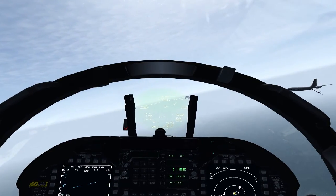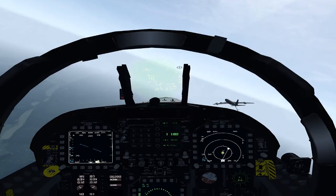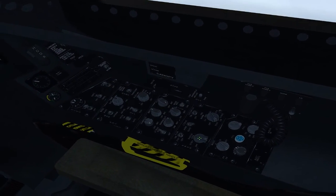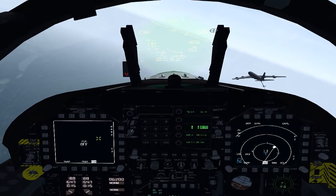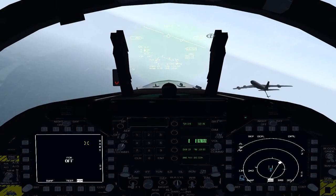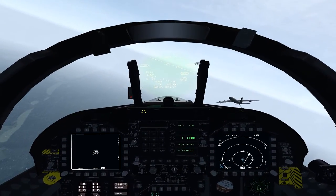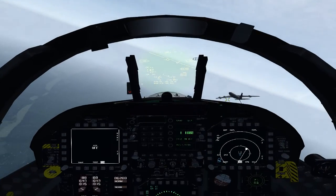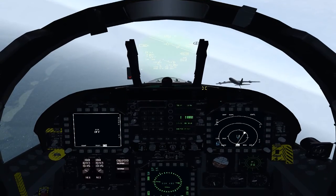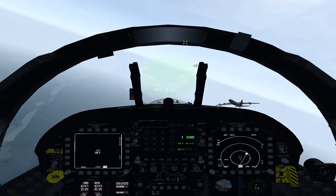So here's what we're going to do. Number one: turn the radar off. The problem in BMS is that the Hornet typically has a standby mode but it doesn't work — you can only go operational or off, so you'd have to re-warm up your radar. The reason we turn the radar off is the radar is emitting a bunch of radiation out of the nose and you don't want to blast the air crew in the KC-135 with that — that's why they do it in real life. You're also going to be messing with their electronic warning receiver, so you don't want to do that.